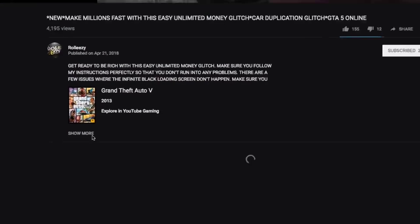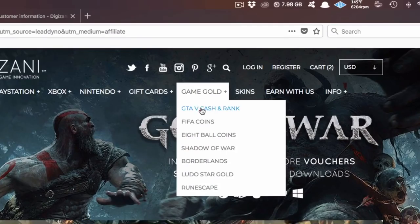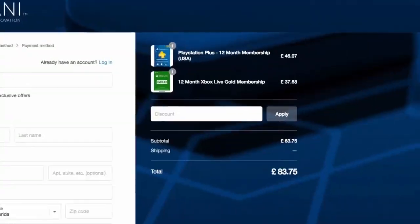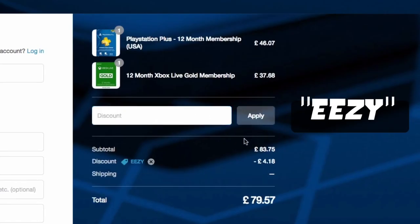If you're interested in GTA 5 online modded accounts, go to my latest upload and click on the link in the description. This will lead you to Digizani, the most trusted site to purchase cash and rank services on all platforms for GTA 5 online at reasonable prices. Once you're done shopping, add the discount code EEZY to save some money at the end.